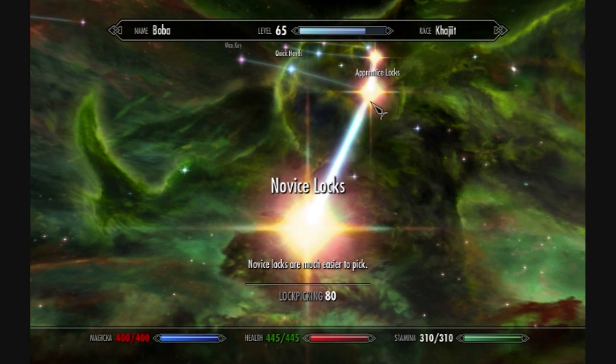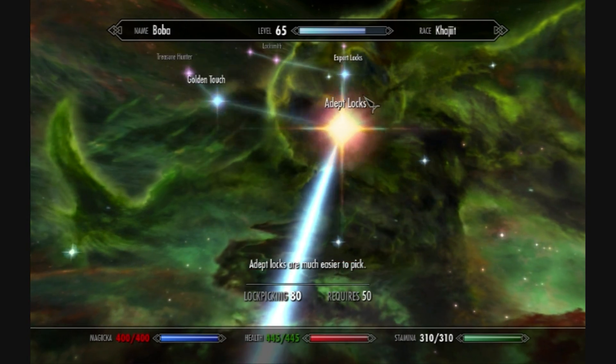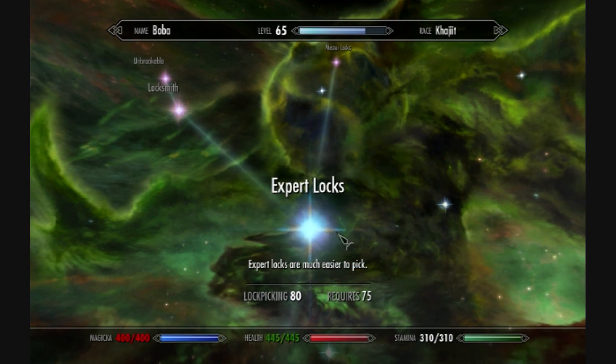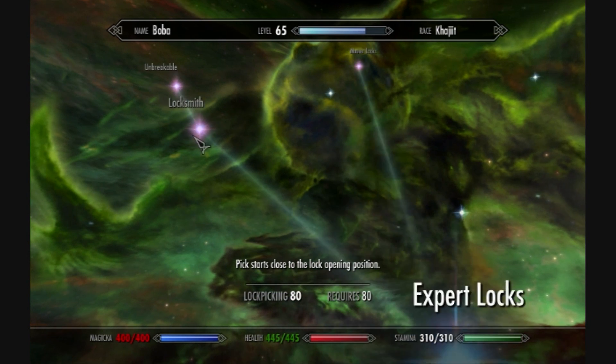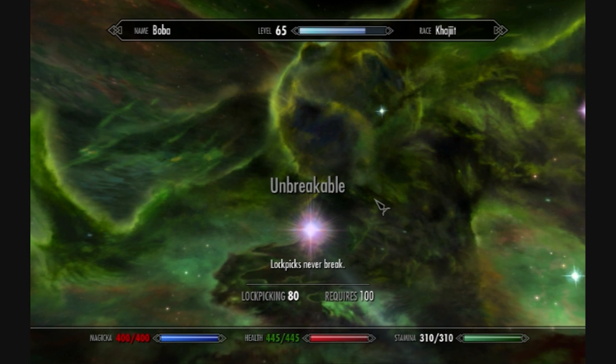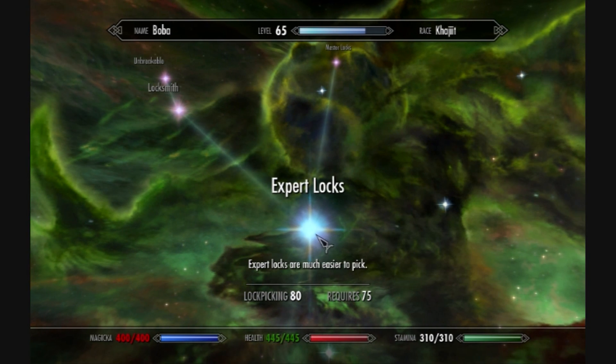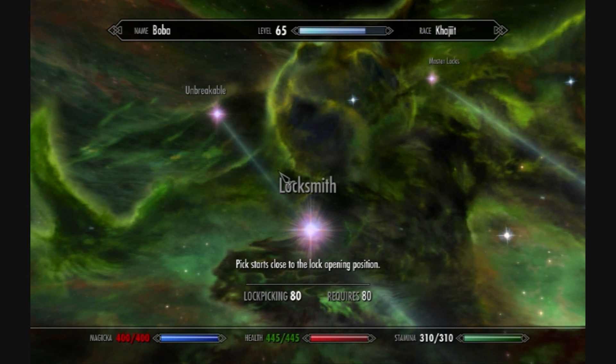Lockpicking - the way I usually do it is I kind of ignore the stuff up on the side and just go all the way up to around Expert Locks, then get Locksmith and possibly Unbreakable which requires 100. But as you can see I'm only at 80 here. So my next point is definitely going to be Expert, then Locksmith. Locksmith basically puts the pick right at the sweet spot for the lock so you can pick it right away.